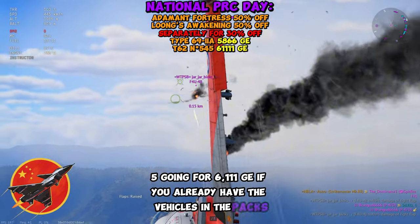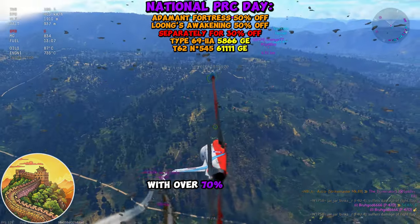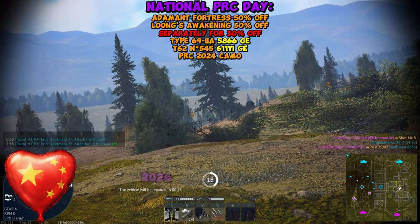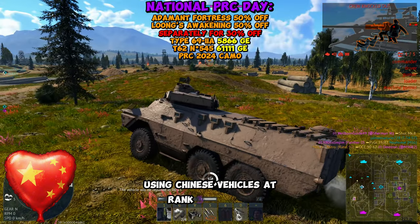If you already have the vehicles in the packs, you can get these decals just by playing three matches with over 70% activity. Additionally, you can get the National Day of the People's Republic of China 2024 decal — all you have to do is play three battles using Chinese vehicles at rank 3 or higher.